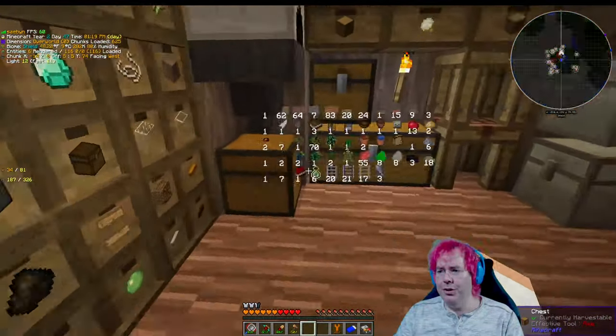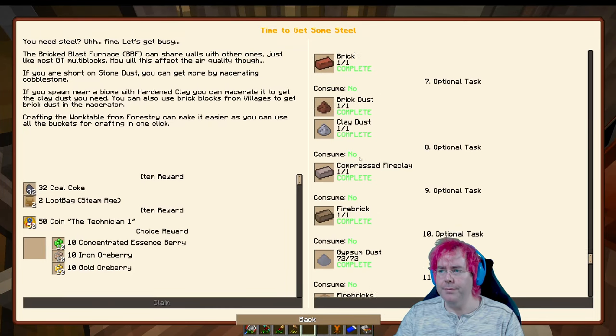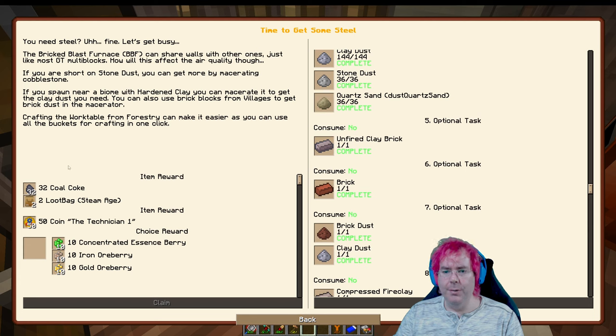We should look at the quest book and get a reward. So we get coal coke and loot bags and coins.